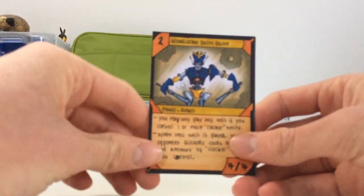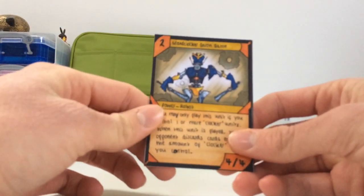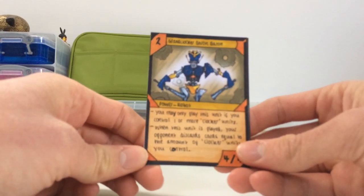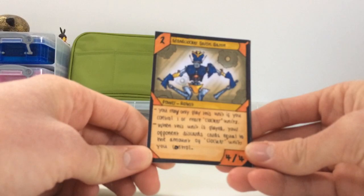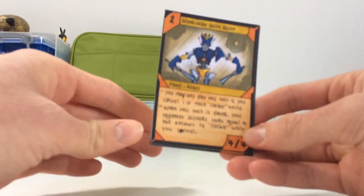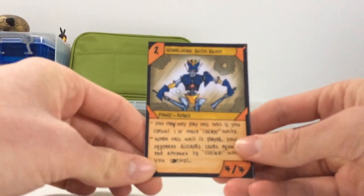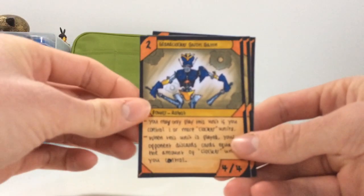Next is the first ground clocker — this is Ground Clocker Baron Baton. It costs two. It's a power type and it's a robot. You may only play this unit if you control one or more clocker units, and when this unit is played your opponent discards cards equal to the amount of clocker units you control. This one's really good for pressuring your opponent and getting them to make their hands smaller. It has four attack and four defense, which is pretty good for a two-cost card with an ability.